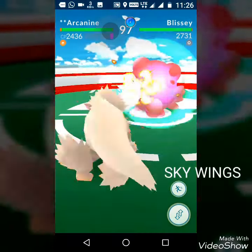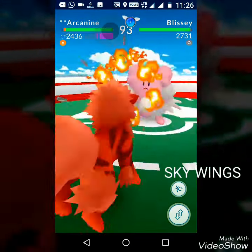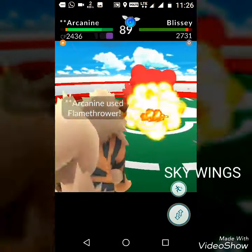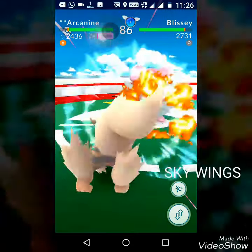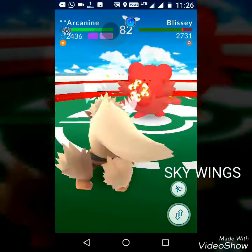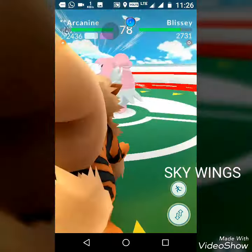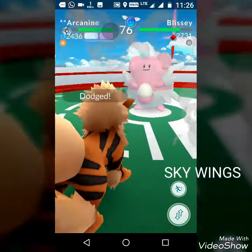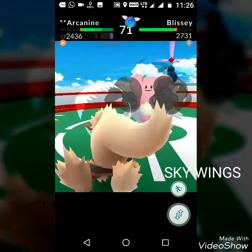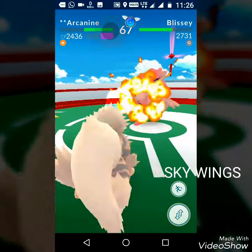This is my best Arcanine. The fight begins — try to dodge only on power attacks, not on fast attacks, and try to do as many fast attacks as you can. Blissey is using Hyper Beam so dodge right now. Dodge at these points. Blissey is using power attacks — try to do as many attacks as possible, just keep going.